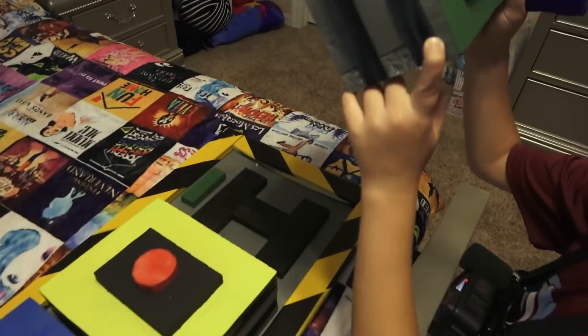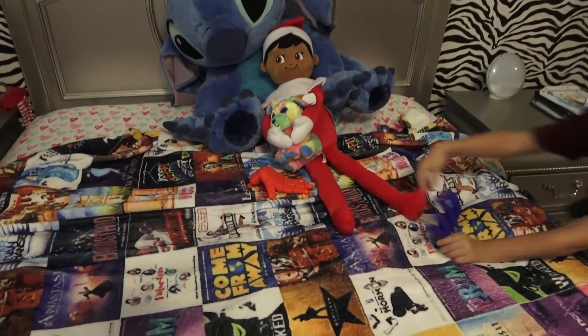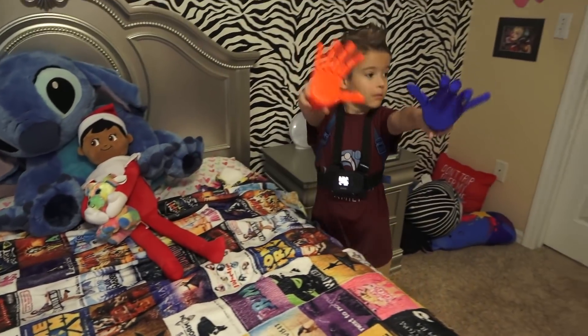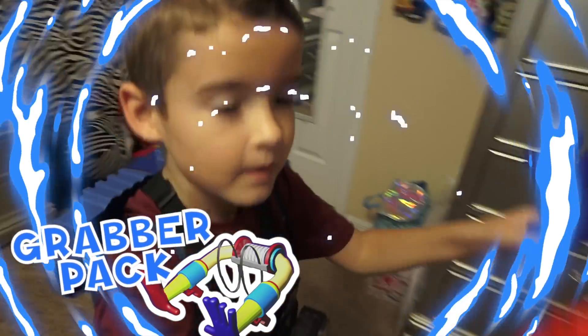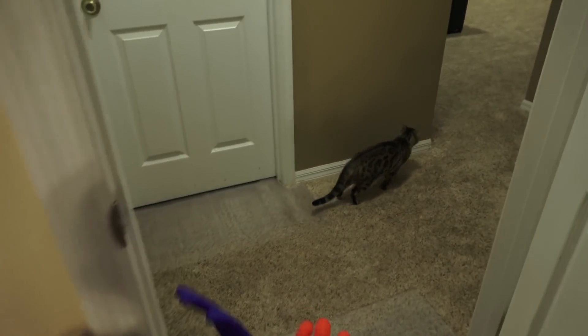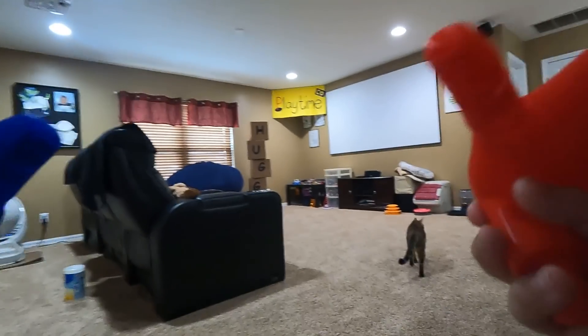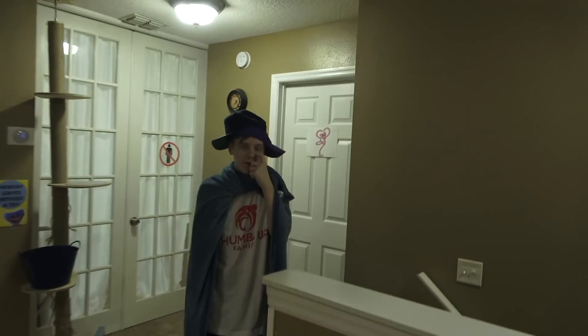Sebastian, put the green one in. Look — the red grabber hand! I have all of them. Perfect! Alright tough crew, we got the blue and the red grabber hands. Now it's time to get out of here. Awesome job, Sebastian — it worked. Let's get out of here. Let's go this way. Where do we need to go next? Guys, you survived — I didn't know where you were.